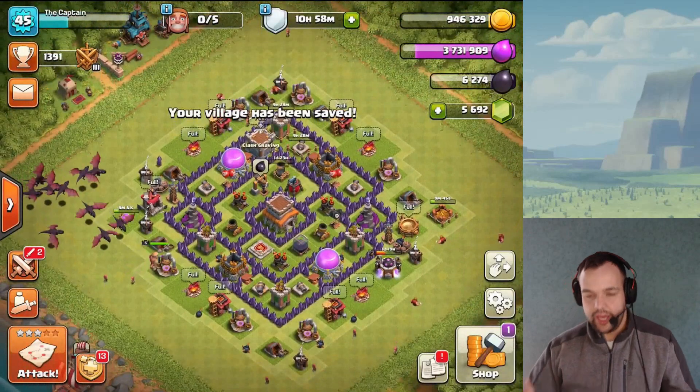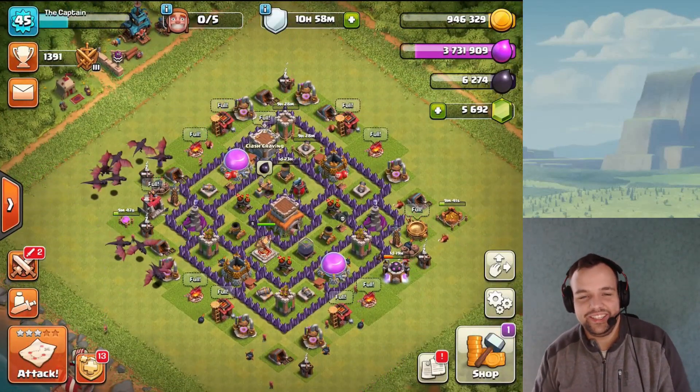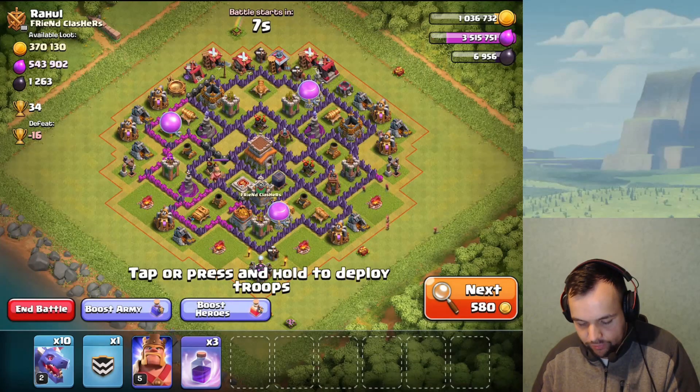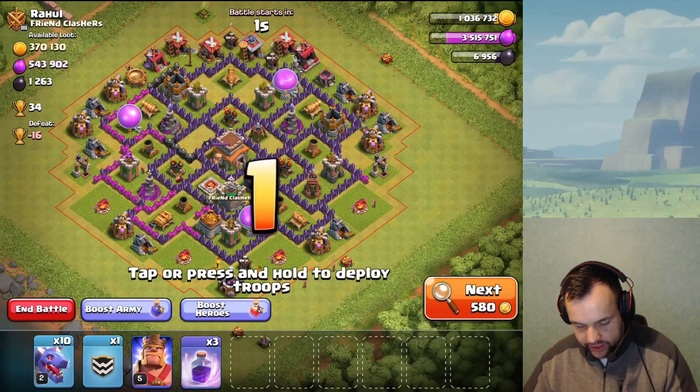We need to edit the base layout and fit the new storages in — I'll do that off-recording more cleanly. We have Town Hall 8 now; it feels good! And since we're Town Hall 8, why not do a little attack? I want to hit this base — it's got a good amount of dark elixir and looks attackable.